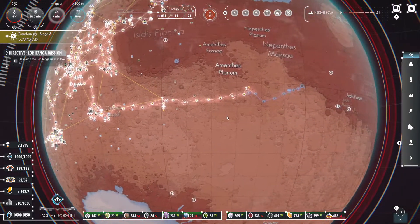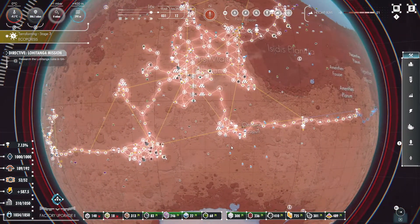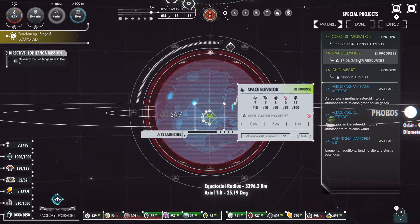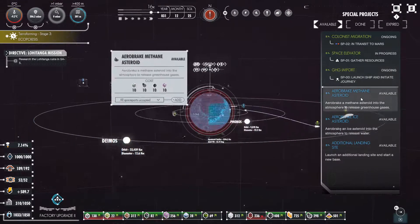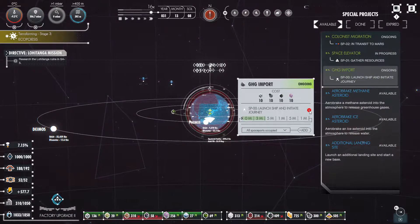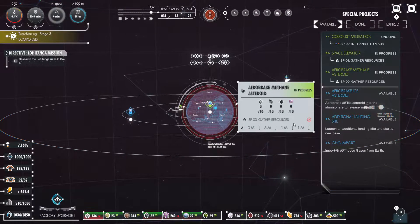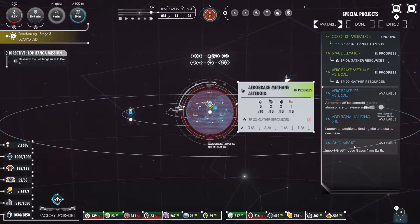We do have a lot of things we can do that we've been kind of ignoring. Space elevator — seven launches. Let's switch over — let's do this methane asteroid because this is a one-time deal. Should be able to get that done quickly and that'll help our temperature a little bit more. Then we can go back to greenhouse gas import.